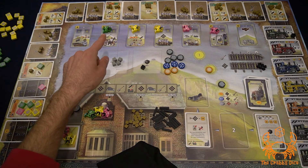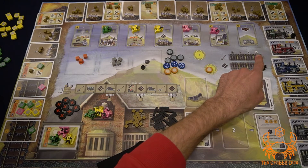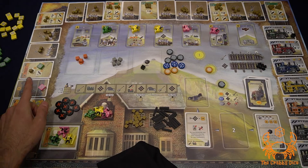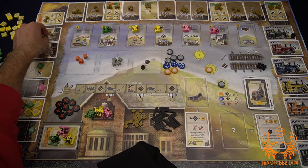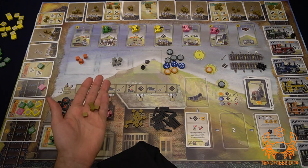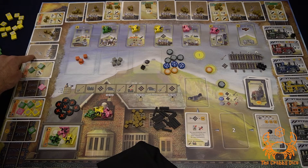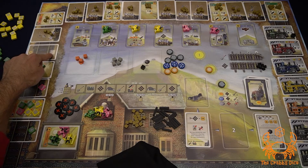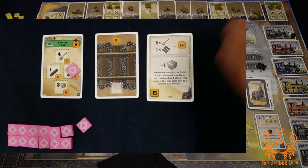When you perform an action, just remove your marker from the board. Action B is excavate. You look at the shovel icon and the excavation rate is the number above it. You remove that many rubble cubes starting from the nearest station. In this example the rate is four, so remove four cubes — you must remove the full amount. These cubes go into your personal supply. If you completely clear rubble off a station, place your marker there. If you clear a track card, flip it over to indicate track can be laid there in the future.